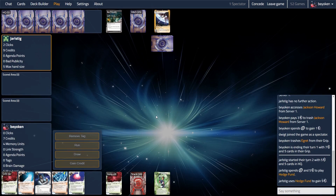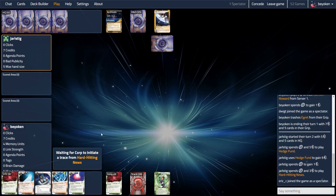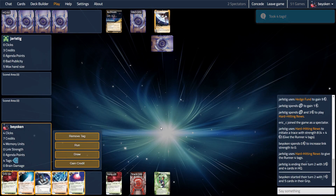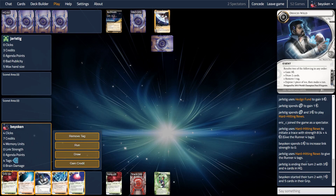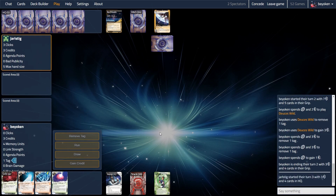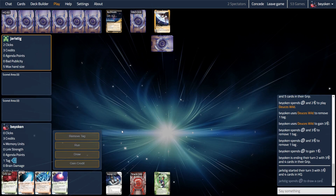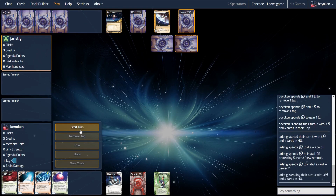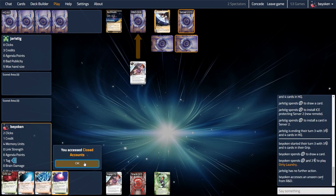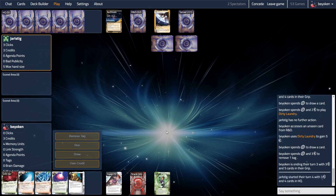Because I took the tempo hit of trashing the Jackson, I was punished by a hard-hitting news. I'll take the tags, but thankfully I did open with a Deuces Wild in my opening hand, so this is a very good way to clear a tag. I net gained 1 credit and lost a tag — so essentially with that one click, I cleared a tag, but instead of paying 3 credits to clear it, I gained a credit from Deuces Wild instead. I was not able to clear all 4 tags at the end of my turn, but without 2 tags, my opponent cannot boom me, so I actually managed to stay out of kill range, and I was able to clear the final tag on the next turn.